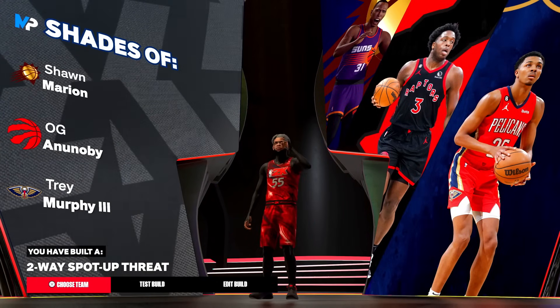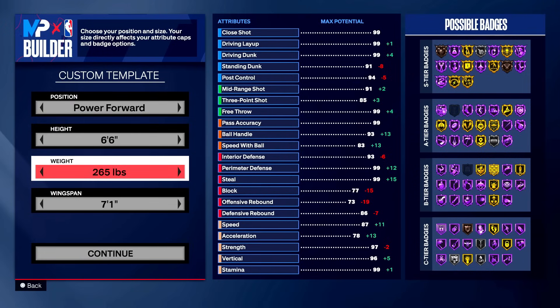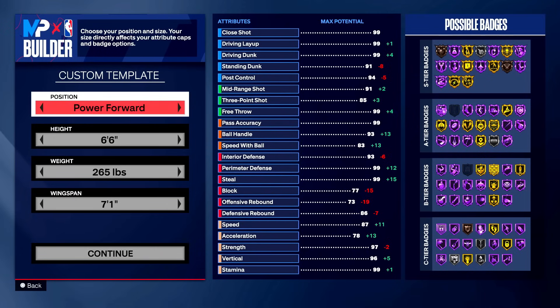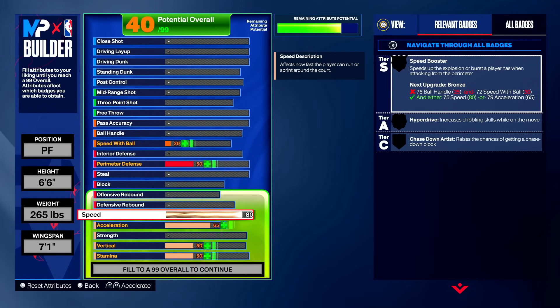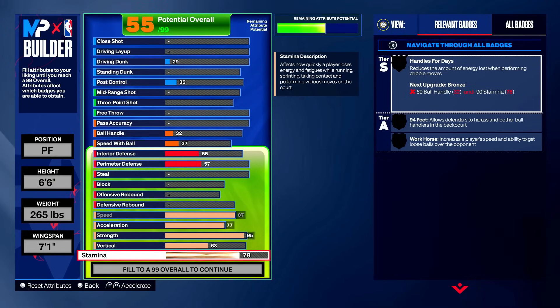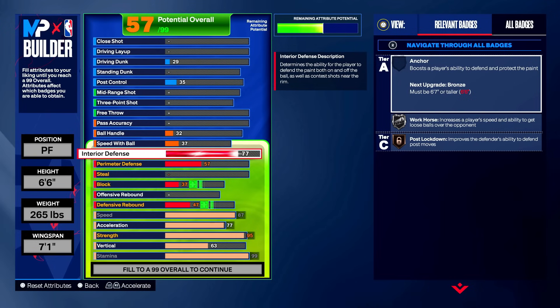Now for the rec and pro-am 5v5 lockdown variation. In pro-am there are different needs: more mid-range, more steal, less rebound. For this one we're going with power forward, six foot six, 265 pounds, seven foot one wingspan. You might ask why power forward, why six-six, why so heavy — just let me cook. By the end of explaining this build you'll see why it's so tough.